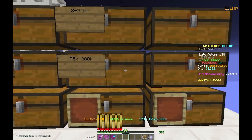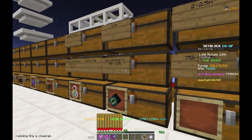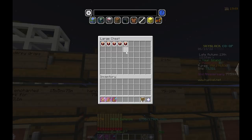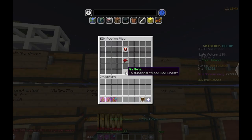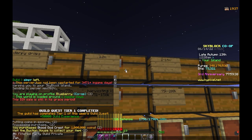Another item are the Farm Dummies — buy these for 75k to 200k. The next item is the Blood God Crest. Go to the auction house and just buy these out.